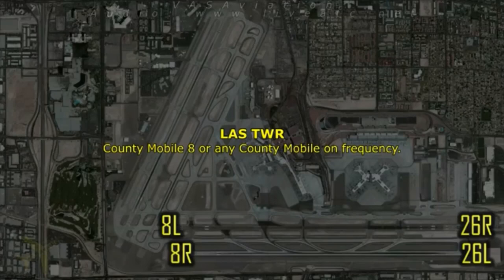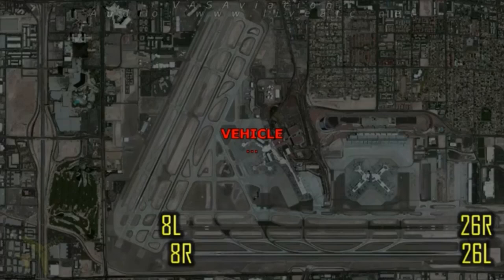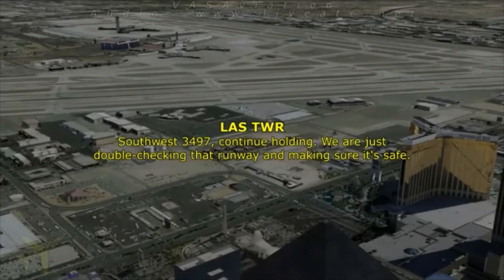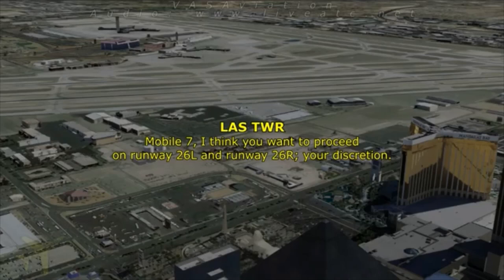County Mobile 8, or any County Mobile on frequency — I'm confirming that the intersection of 26 right and the 19s are clear for departure use. What do you think about 26 left? Roger. Southwest 3497, continue holding — we are just double-checking that runway and making sure it's clear. Mobile 7, proceed on runway 26 right and runway 26 left at your discretion.